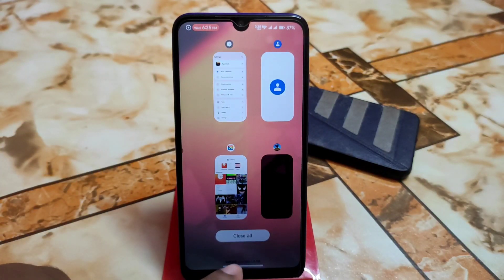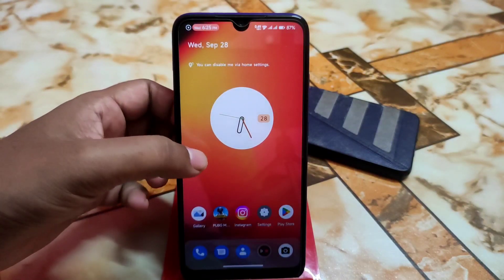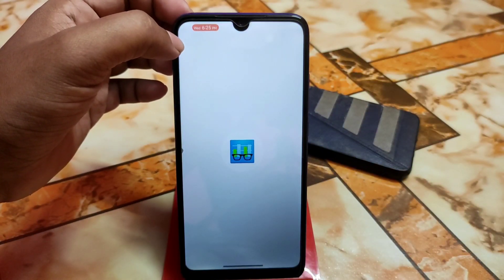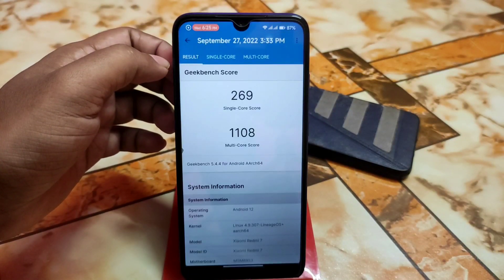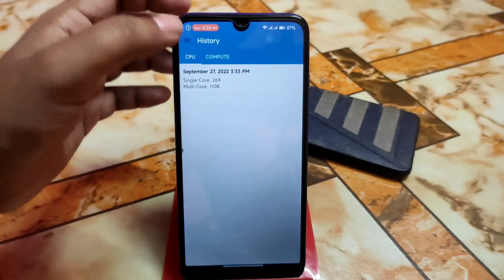And on the bottom side, you guys will get the info of memory, free RAM space, and other things. And this is the cool thing — like we have a Geekbench score. Let me show you. So the video got longer — I hope you guys will watch till the end. And this is the Geekbench score, which is really really cool.